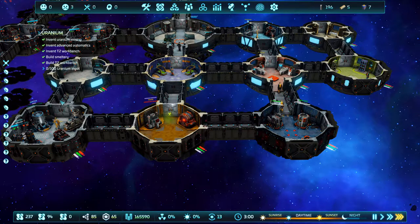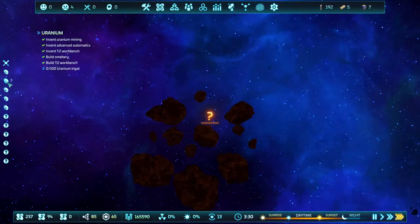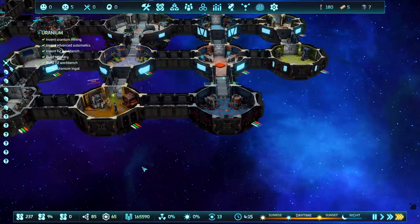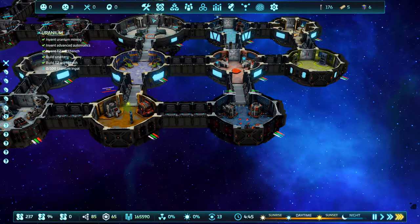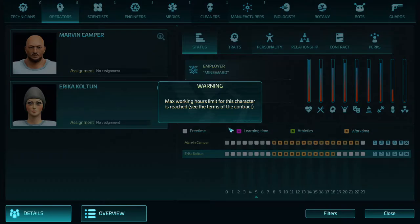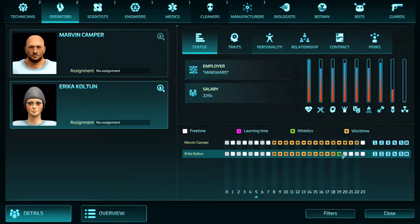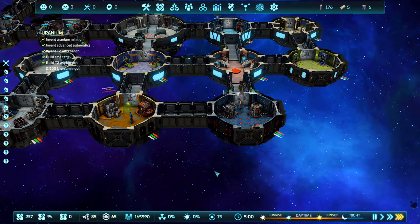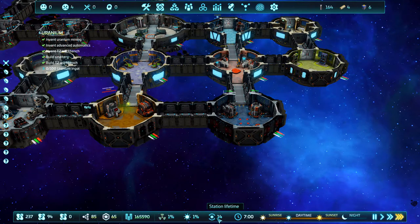There's not really a lot else I can do — I need to get uranium ingots but I need to start scanning, and it's not happening. I'm hoping in the daytime when people are able to work it'll sort itself out. It's just a waiting game at the minute. We've been on this for station lifetime 14 days.